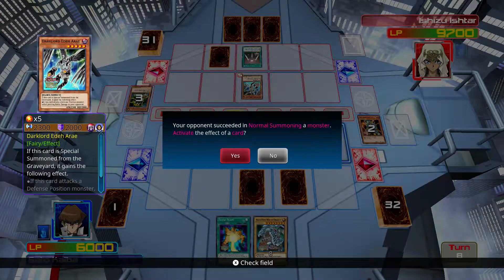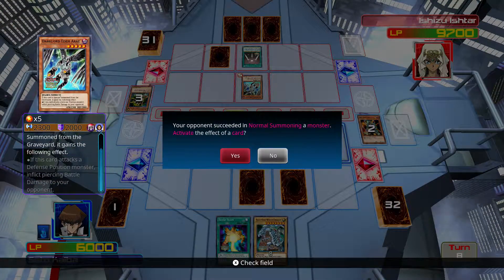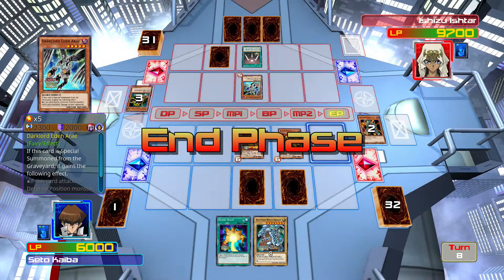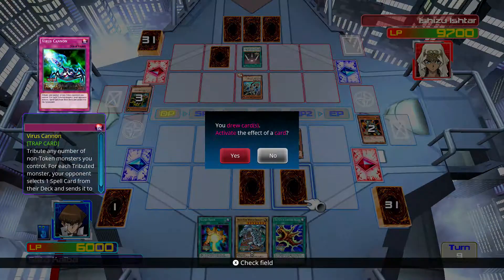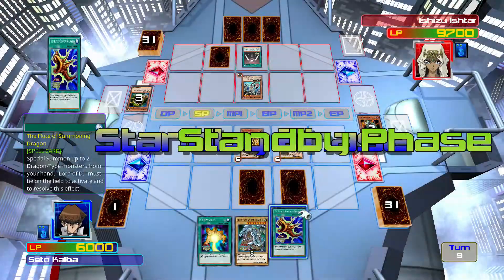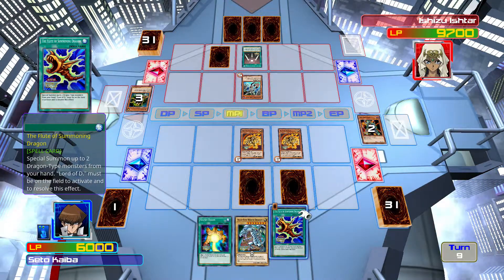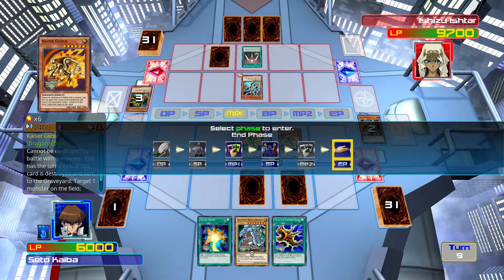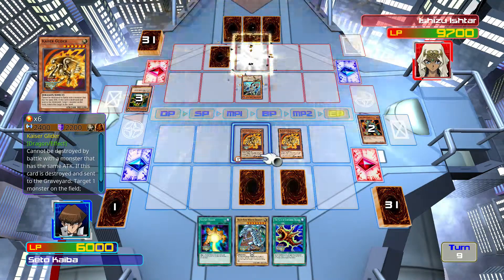What the heck is that thing? This card is a special summoner - great gains to follow in effect. Well, it didn't come from the graveyard, so. What did she plan on doing with that thing? It's weaker than Kaiser Glider. I'm gonna go to town. Okay, time to go to town.